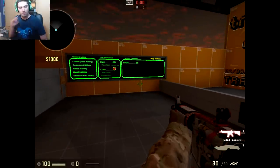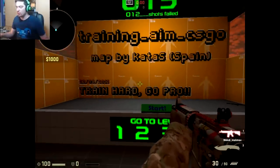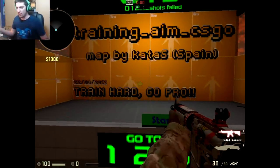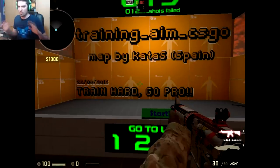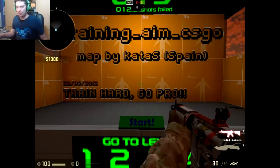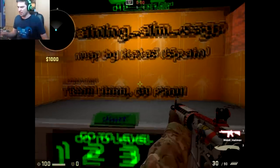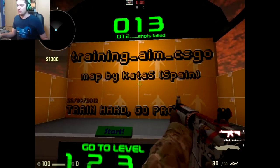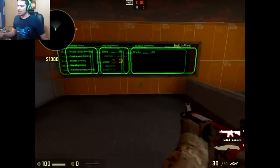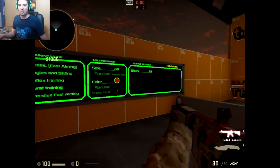I'm crouching because when you burst aim and spray, crouching feels more precise to me. There are people who say it's not like that, but I saw a post on Reddit saying that in CSGO it doesn't matter anymore — though I don't fully believe that. I think it's still more precise than standing. That's all for burst training — see you next time with intensive fast aiming, bye!